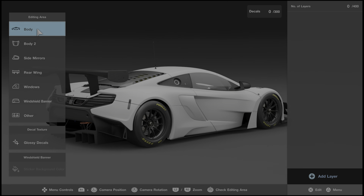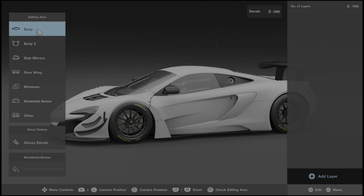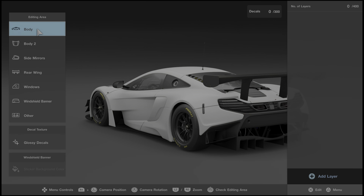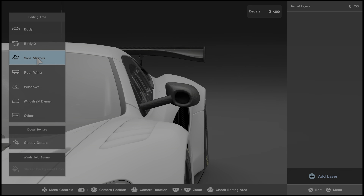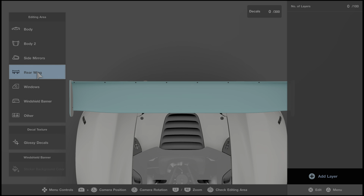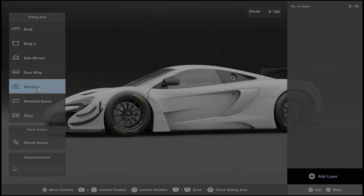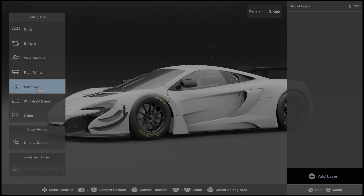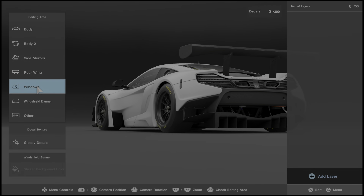Tip number two is how to check the editing area on your car. It gives you an idea of where you're able to place a decal. To do that, click on the R3 joystick - the right joystick - and it'll highlight blue anywhere you're able to place a decal depending on what editing area you have selected in the left menu. For example, under Windows, you might think you could put a decal on any window, but it's actually just the rear window.